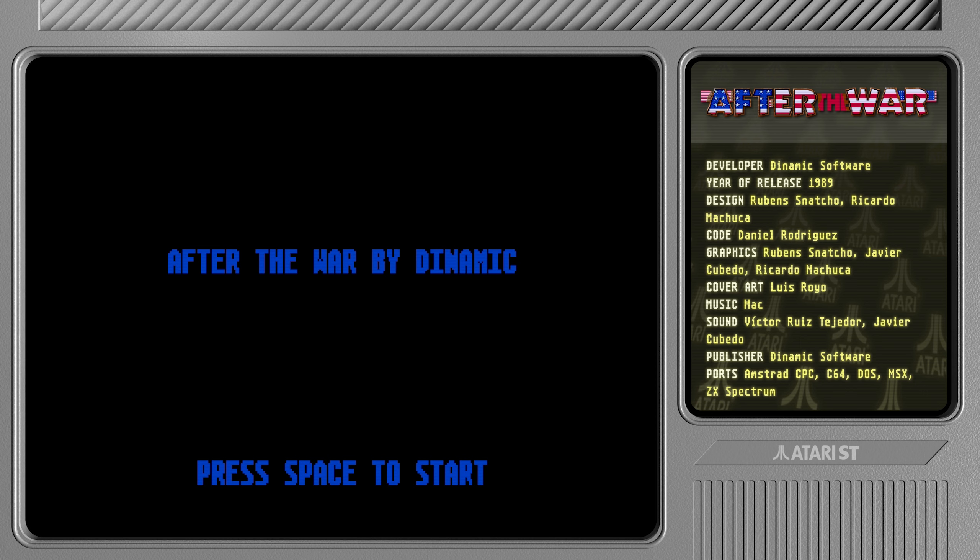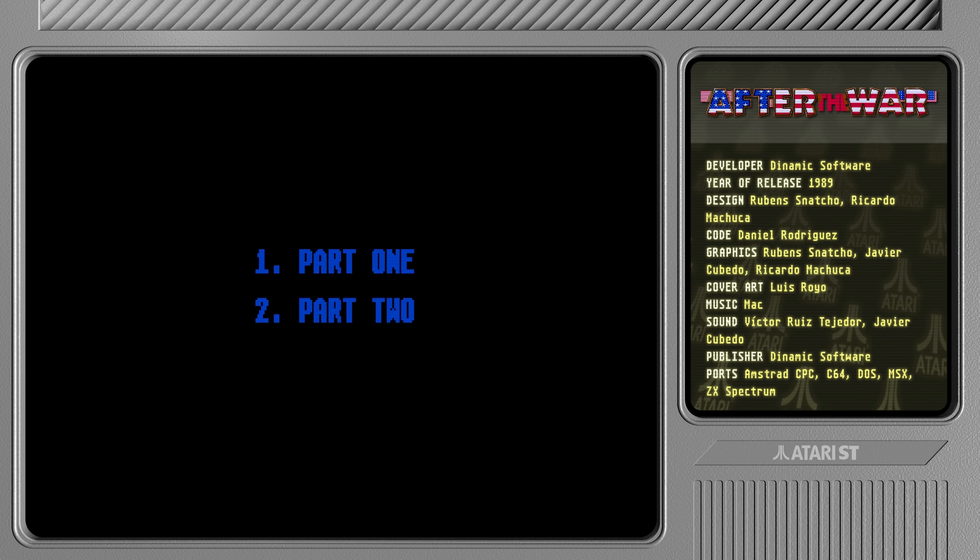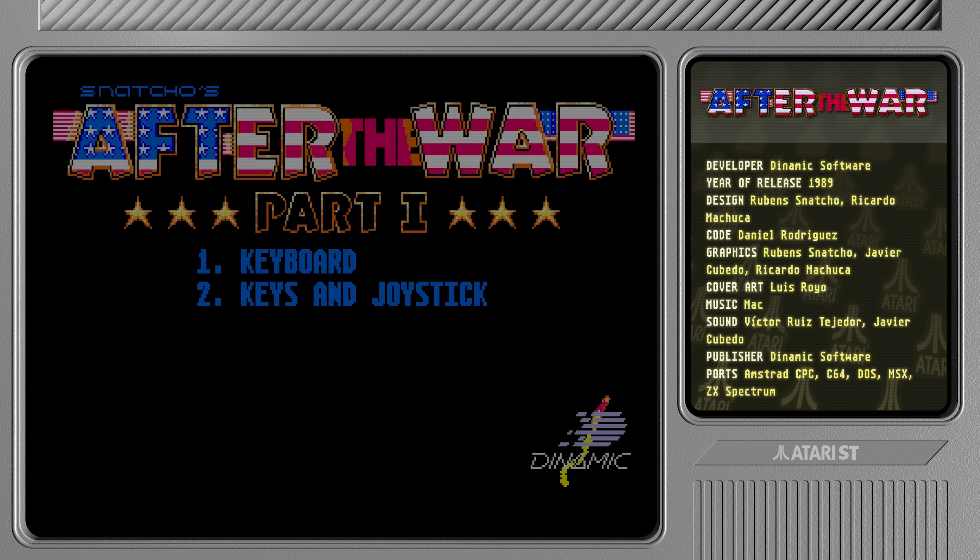It sounds nice and clean but maybe a bit choppy — not terrible though. Let's press space and get going. As was the case with some other Dynamic games, you have two parts, and to get into the second part you need to get the code from the end of part one. So we're just gonna start part one, and we might play part two as well because I did find the code online.